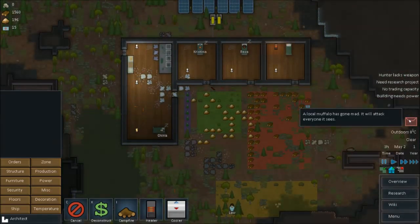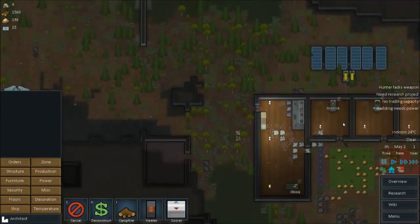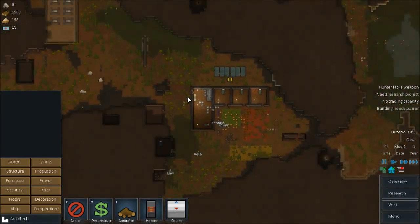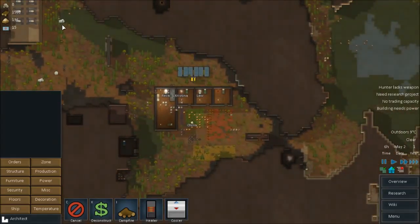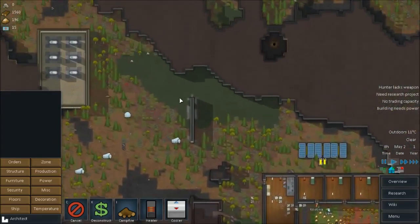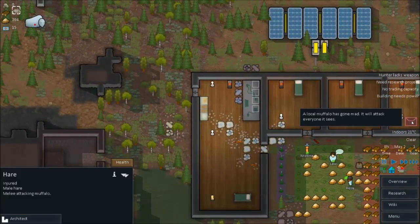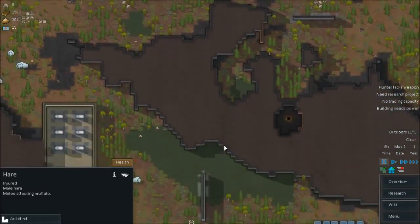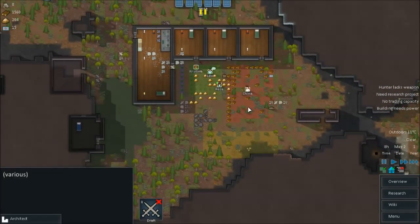What's this? A damn muffalo — I can see him coming towards the base. Oh, there he is, right there. What's attacking him? A rabbit — I've got a rabbit there, and another one. All righty-o, so I've got to watch out for this.